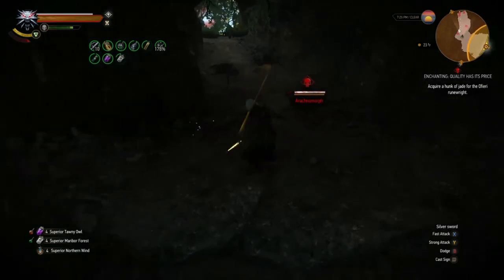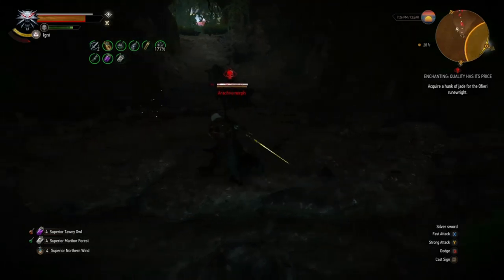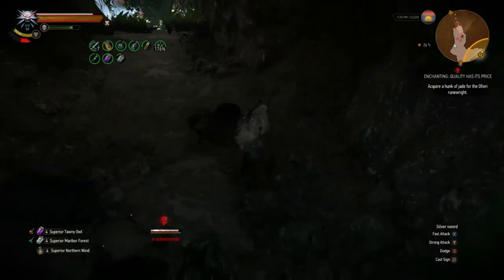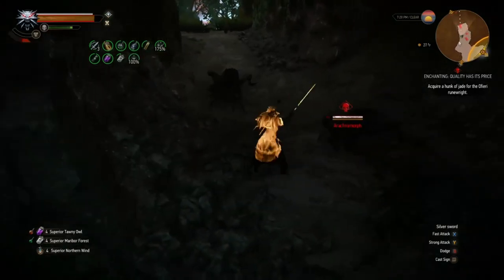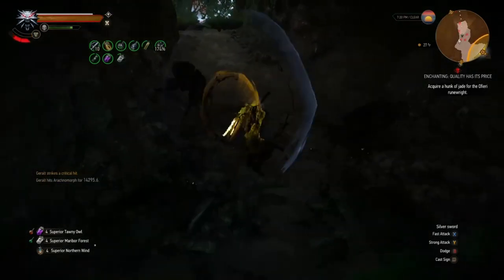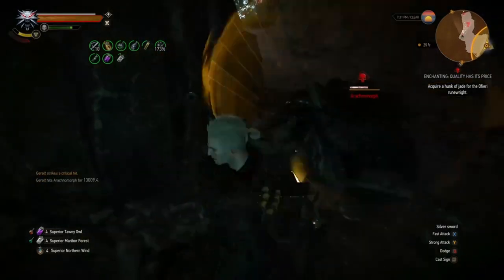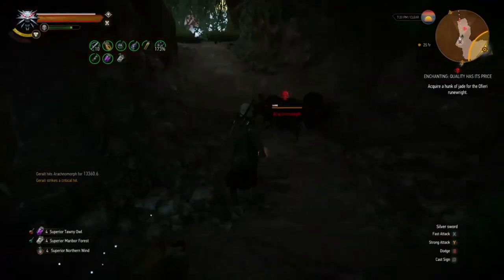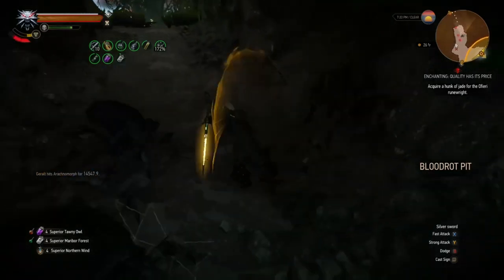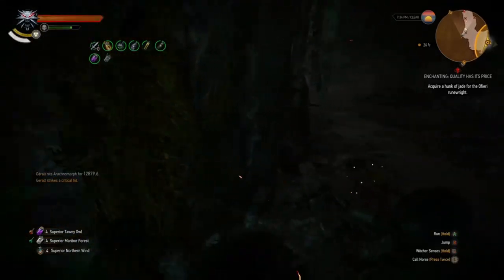This is why the resistances — particularly from the grandmaster ursine armor — are so important. In New Game Plus, you'll notice that armors you find will have a higher armor rating than the grandmaster ursine gear because they're higher level, but it's the resistances that matter, not the armor rating itself. Especially on Deathmarch, because of how the damage formula works, the percentage resistance from the ursine gear makes a much bigger difference than the basic armor rating, which doesn't have much effect on actual damage reduction.